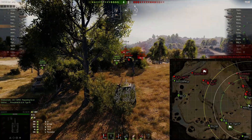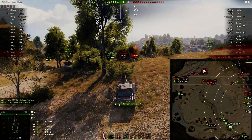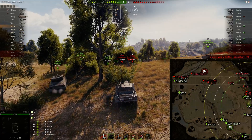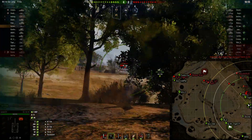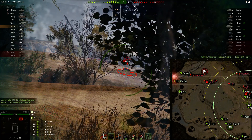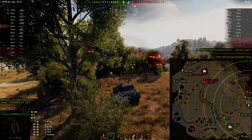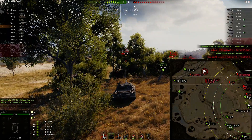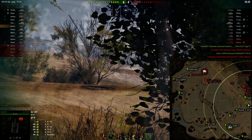We go ahead and get lit, so we're going to pull back. But the lion's share of their forces are on this side of the map, so we've already won the heavy side. Trying to figure out if I can get a shot on this LTTB — I want to make sure and fully aim it, as this is a derpy gun. But if we get a shot on him and take him out, then the top is kind of secure, and that's quite important.